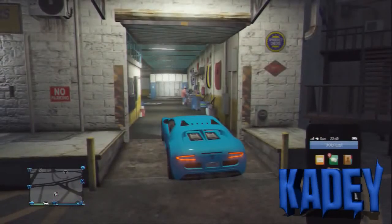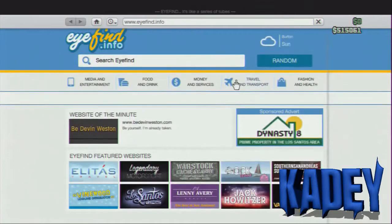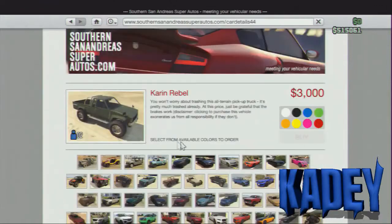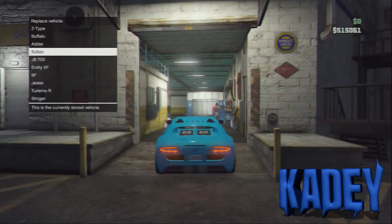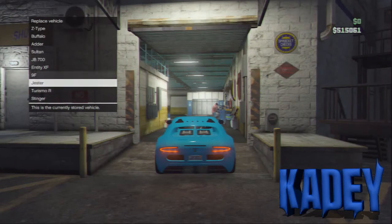Hello everybody, how's it going? My name is Katie and welcome back to a new Grand Theft Auto 5 glitch. In today's glitch, I got you an insane duplication slash money glitch on the 1.12 patch. Before we get started, if you can make sure to drop a like below and subscribe for the latest and greatest GTA 5 content — that's going to be really awesome. Without further ado, let's jump right into the video.